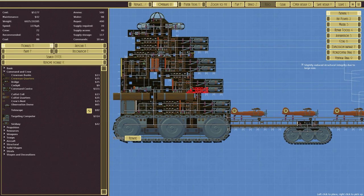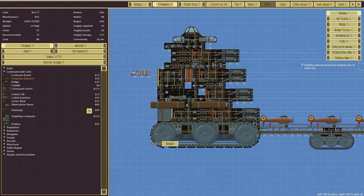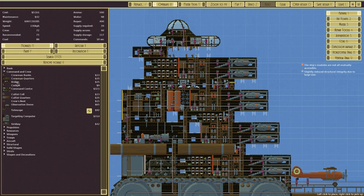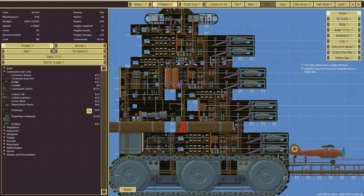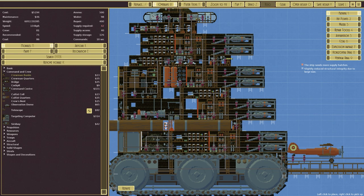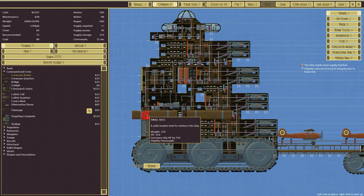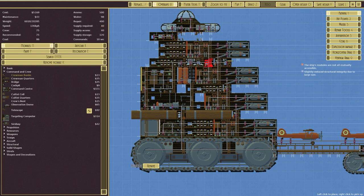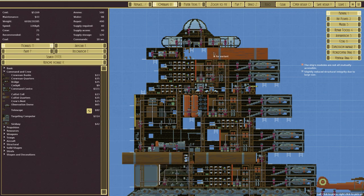Crew is 72, recommended 75 — we can potentially put more in. I mean, it is just a big brick at the end. A lot of the places where I've got ladders I'm just going to put in crewman bunks — that slots in there quite nicely. There was one around there as well. We're already over crewed, so I could probably remove one of those, one of those, and one of those — that would take it to what it's recommending.